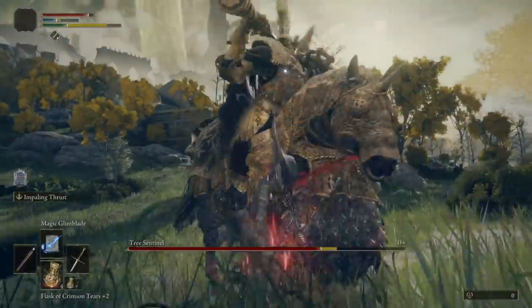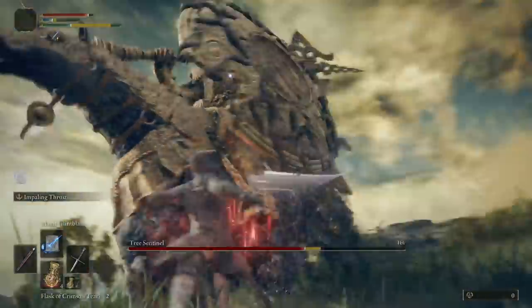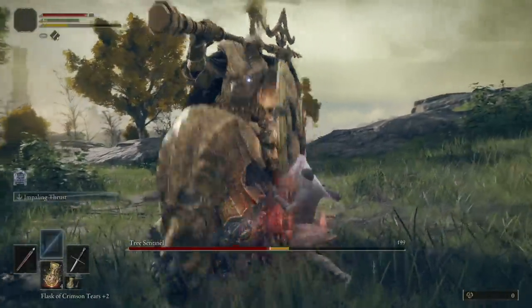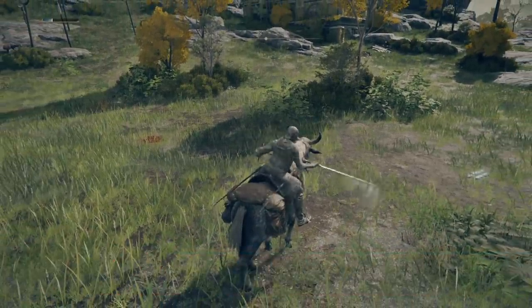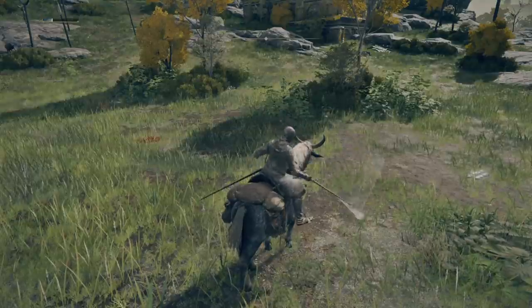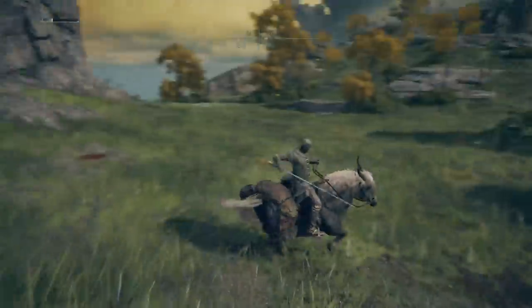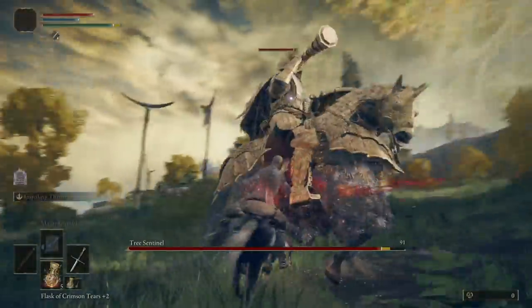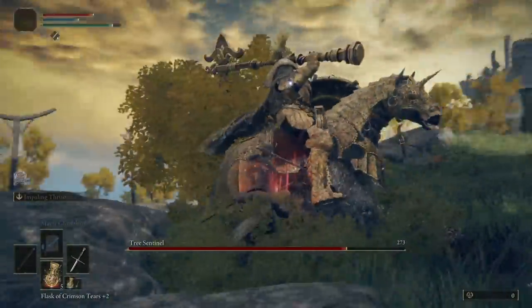Even if he hits us it barely hurts. You can see the strategy is working — this is essentially how you have to approach most fights to properly survive in Elden Ring. You have to be flexible; you're not going to overpower your enemies doing the same thing over and over, but you can outsmart them if you adjust. Those three factors are key. We're also going to add the horseback light attack and turn this into what I call the horseback light attack cyclone combo — ride your horse in a circle and do the light attack.